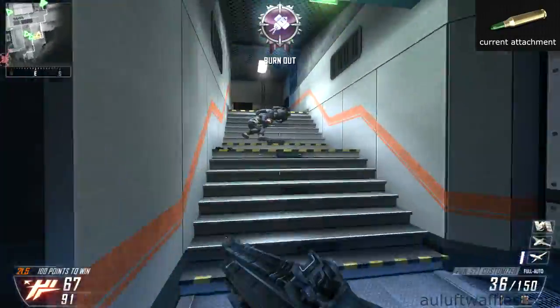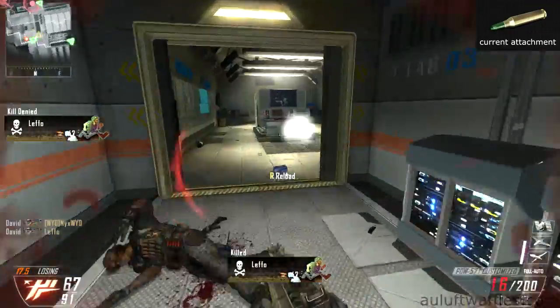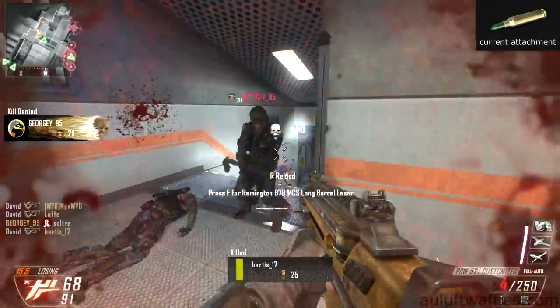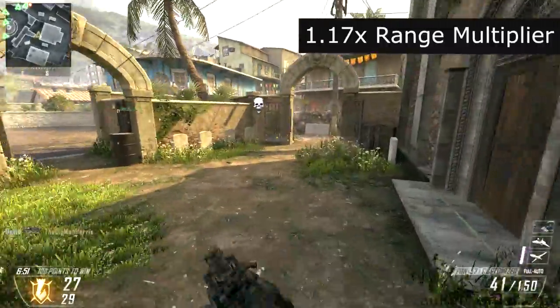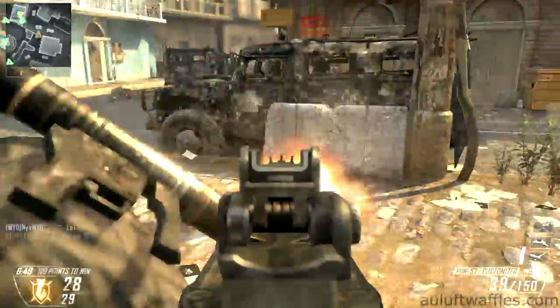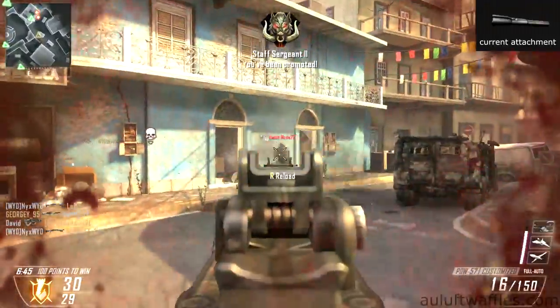FMJ increases the penetration and damage against scorestreaks. Neither of those advantages are commonly useful but can help you out in some situations. The Long Barrel makes the PDW-57 even better at range by reducing the damage drop-off at longer distances, letting you be more competitive at medium range and giving you a better chance at long range.